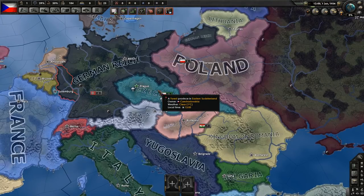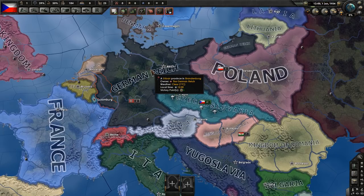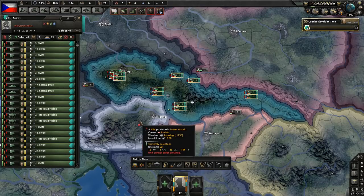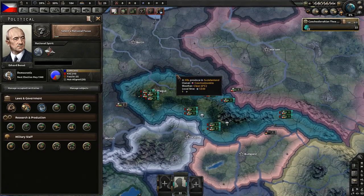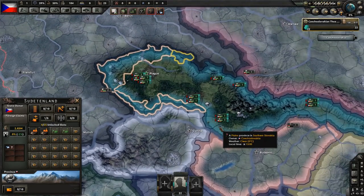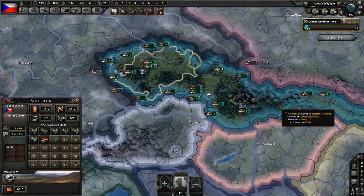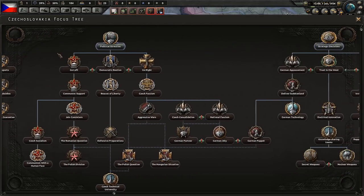Our goal is to stay democratic or even become more democratic, join the Allies and resist the German attack, then strike back at Germany until Germany capitulates. Normally I would do this by investing heavily in mountaineers, but we're not allowed to do that anymore for some reason, so I'm going to have to improvise a little bit. In order to achieve our goals we will have to protect our borders and invest in our air force so they can't bomb us — if their bombers get into our territory we're done for.